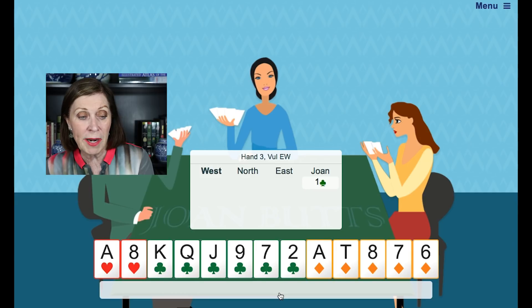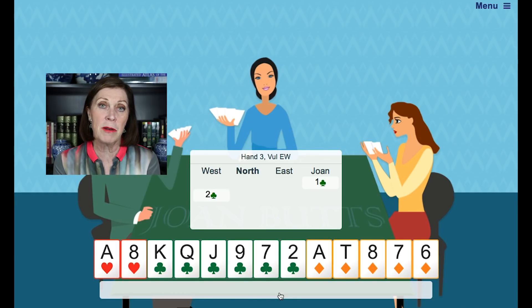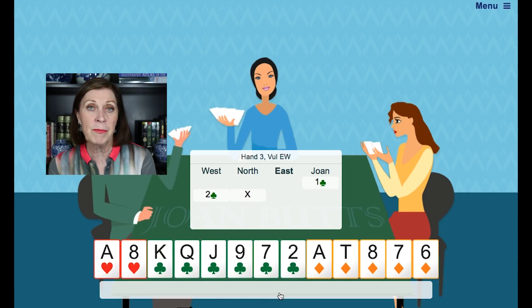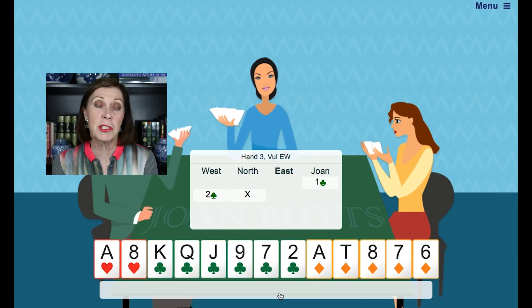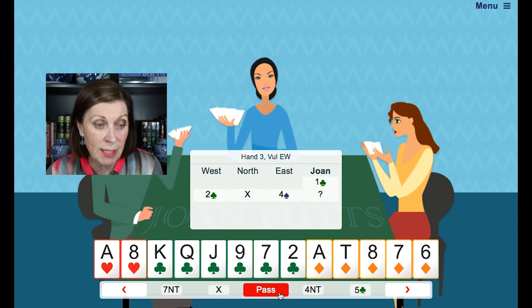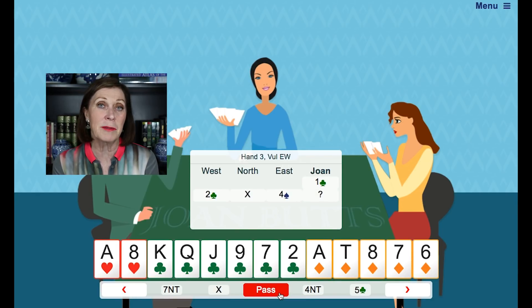So over one club, our left-hand opponent bid two clubs. This is the Michael's Q bid — a convention which says that our left-hand opponent has both majors and they may have a weak hand. Partner says double. Over a Michael's Q bid, double usually shows values and no absolutely clear-cut suit. The next hand bid four spades. This is an excellent bid because even though they won't have a lot of points, they're trying to shut us out of the bidding.